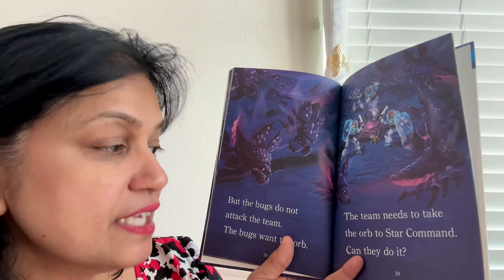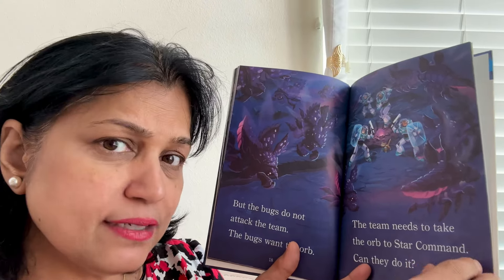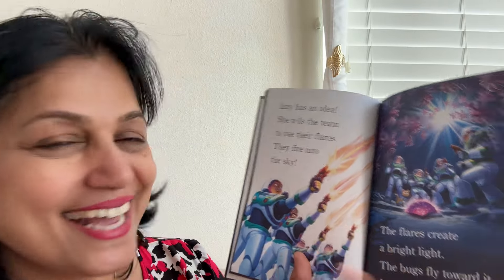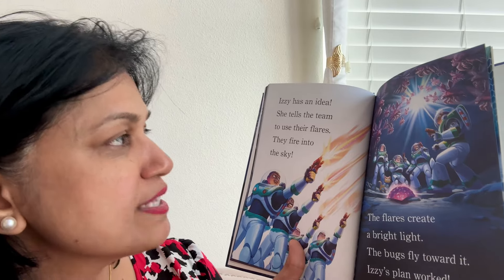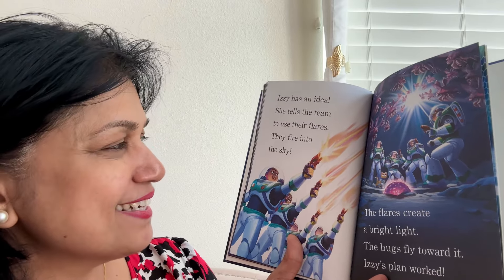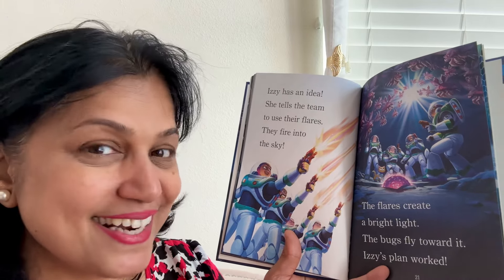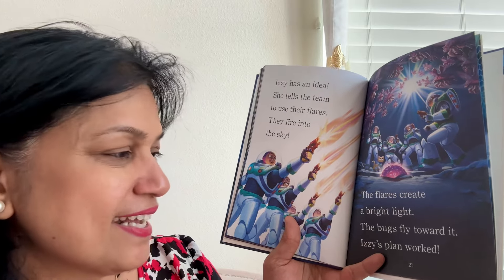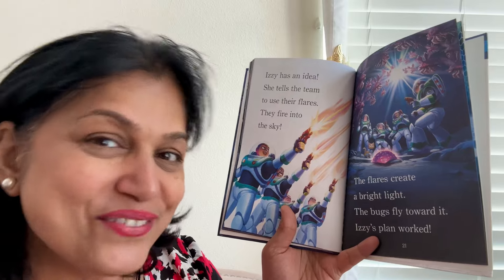The team needs to take the orb to star command. Can they do it? Izzy has an idea. She tells the team to use their flares. They fire into the sky, creating a bright light. The bugs fly towards it. Izzy's plan worked.